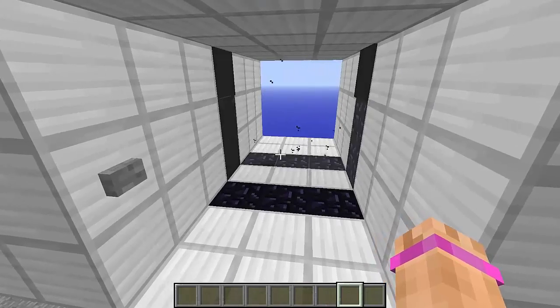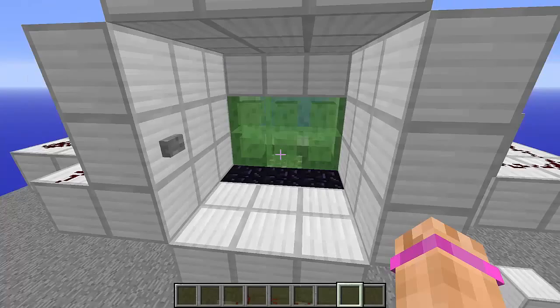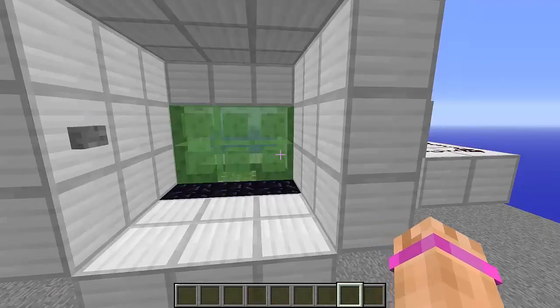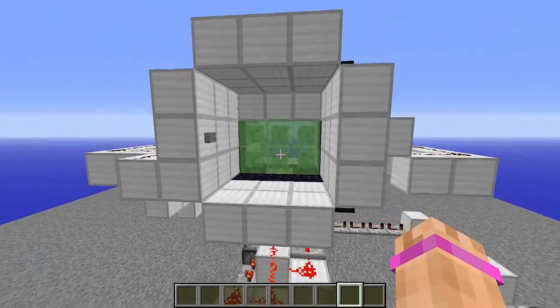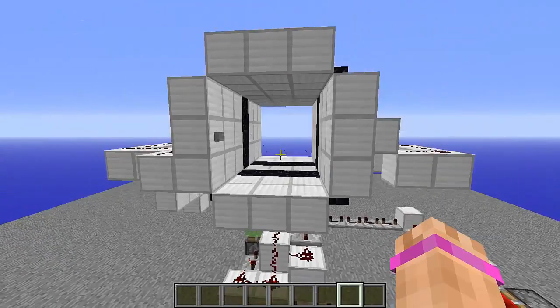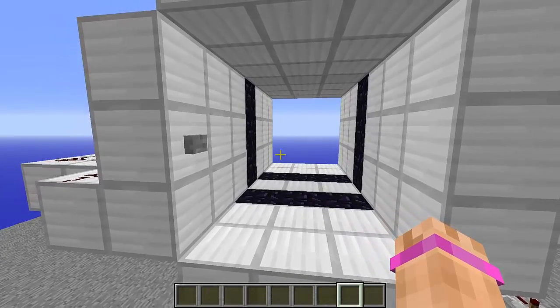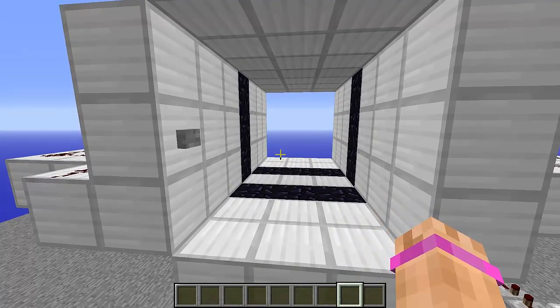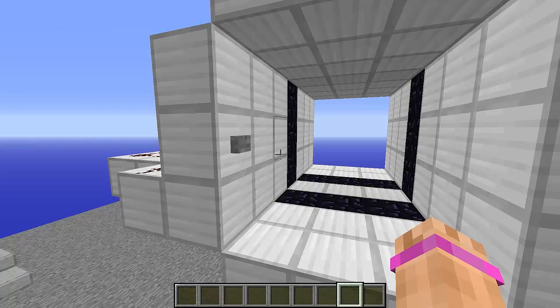If we do this — look at that, the door appears magically! And if we do it again — the door is gone. It just adds particle effects and makes your redstone look a little more, you know, good. I don't have a great word for it, but it adds some pizzazz to your builds.